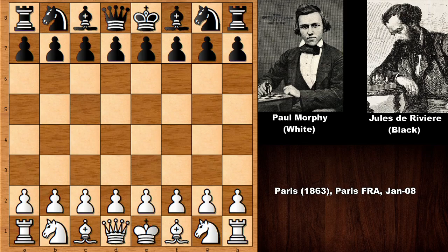Welcome back to another embassy chess game from the history of chess. Today is the birthday of Paul Charles Morphy, from 1863, and his opponent is Jules Derivere. Derivere was one of the leading chess players at the time, and probably the strongest French chess master in 1860. This is a special, massive chess game for Paul Morphy's birthday.